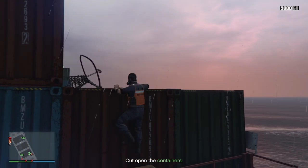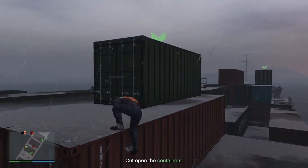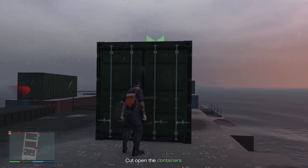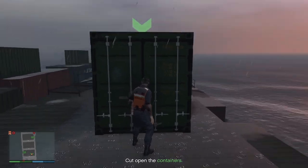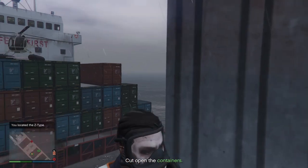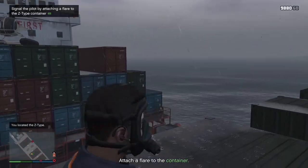Come over to the crate here, climb up onto the crate, up onto the container, up onto the container here. There are going to be three containers you need to check — it is going to be random which one the car is in. Use your bolt cutters by pressing right on your D-pad. And we've got lucky — the car is in the first crate this time.